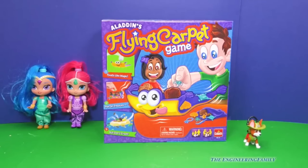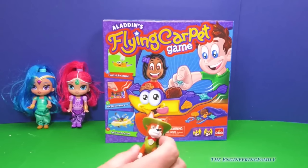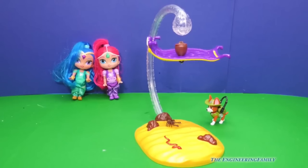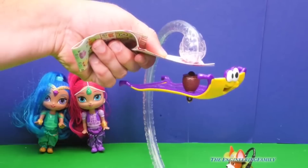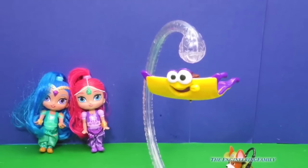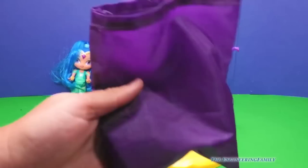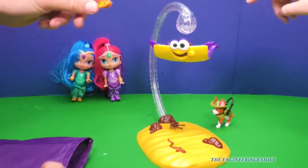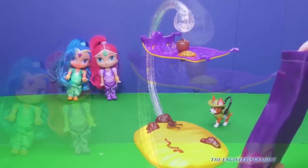Assistant, what game are we going to play today? The flying carpet game. That's right, it's the flying carpet game. I'm gonna use two genies from Shimmer and Shine and I'm gonna use the new Paw Patrol Doggy Tracker. Look, it's the magic floating carpet. There's nothing even causing it to float right here. I'll put a piece of paper under there - a string is not holding it up. Isn't that cool? I can even touch it.